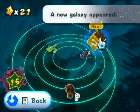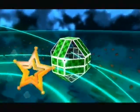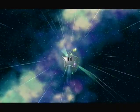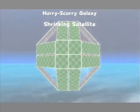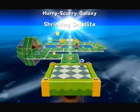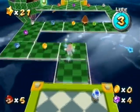Now we can explore the new galaxy before the Bowser level. This is Hurry Scurry — it'll be done in two seconds. I need to lose the cockiness — I realize I'm more cocky than I should be about most of these missions. Oh well. This is called Shrinking Satellite. What you need to do is — these platforms disappear when you touch them, so you just want to make sure you cover as little ground as possible.